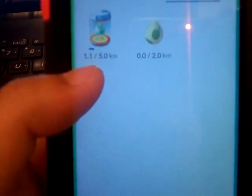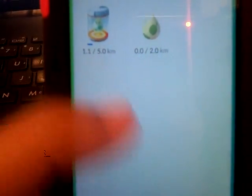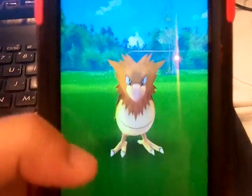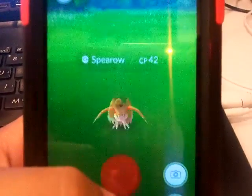Here are the Pokémon eggs. I have one in the incubator — it's at 1.1 kilometers. I think that was a Pokémon. Yes, it was — a wild Spearow appeared. Let's try to catch the Spearow.